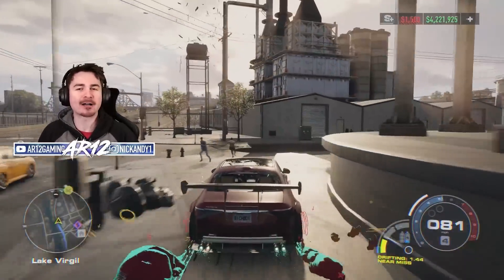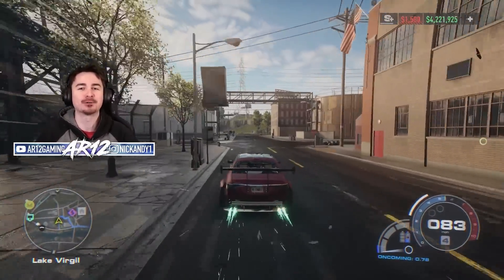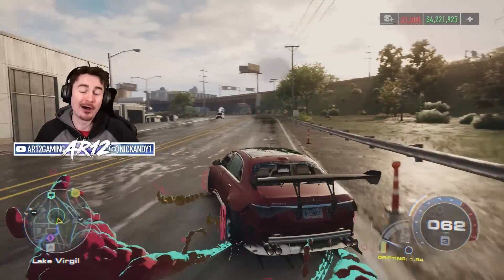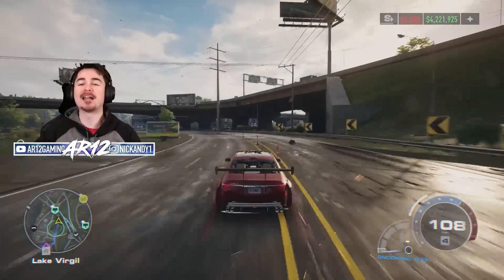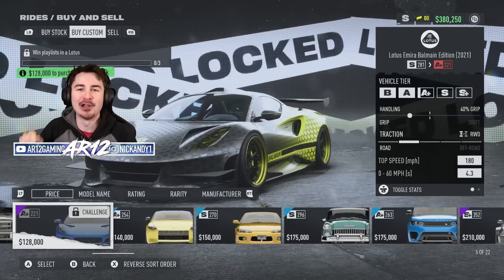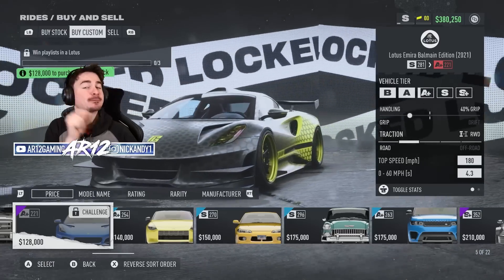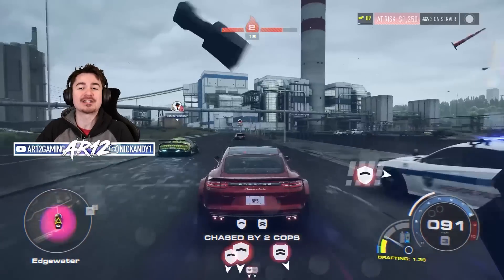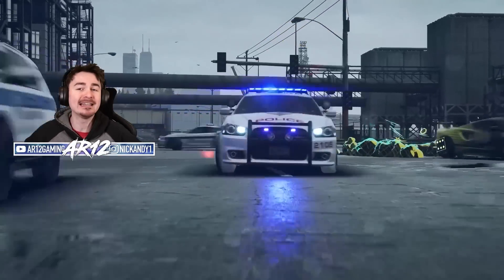We're going to jump into all of the customization options on that Maybach Mercedes — spoiler alert, it had way more stuff than I thought. Anyway, let's start things off with those three brand new cars. First is the Lotus Amira Balmain — although it's not actually a new car, it is a special edition of a car we already had in the game. To unlock it you have to win an online playlist using any Lotus.